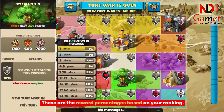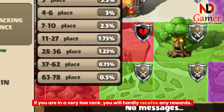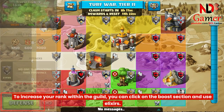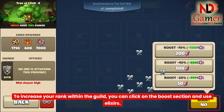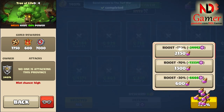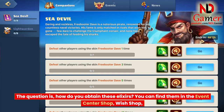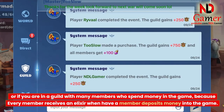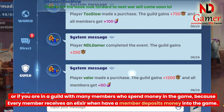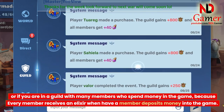These are the reward percentages based on your ranking. If you are in a very low rank, you will hardly receive any rewards. To increase your rank within the guild, you can click on the boost section and use elixirs. You can find them in the event center shop, wish shop, or if you are in a guild with many members who spend money in the game, because every member receives an elixir when a member deposits money into the game.